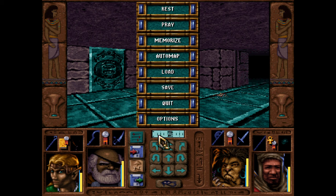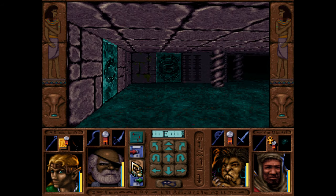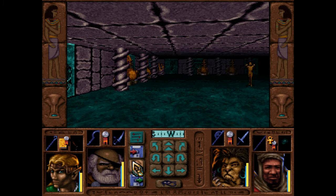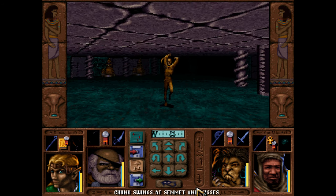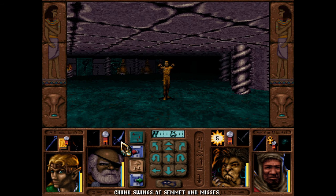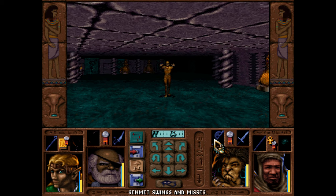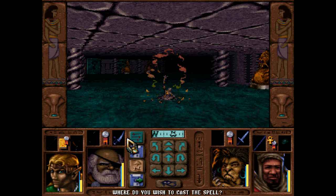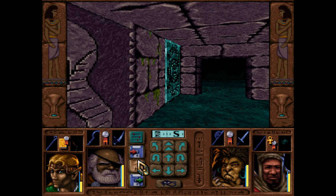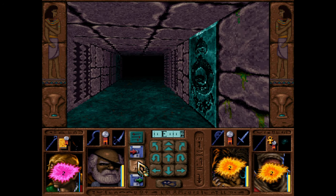Behind this pit lies a grim end if I recall correctly. I think Senmet's down here. Let's find out. There's a Senmet down here — very obviously an angry mummy. We can kill him, but if I recall correctly he just comes right back. We cannot permanently kill Senmet. Oh, it's a trap. Fair play. Yeah, he'll come back if we just lurk around here.